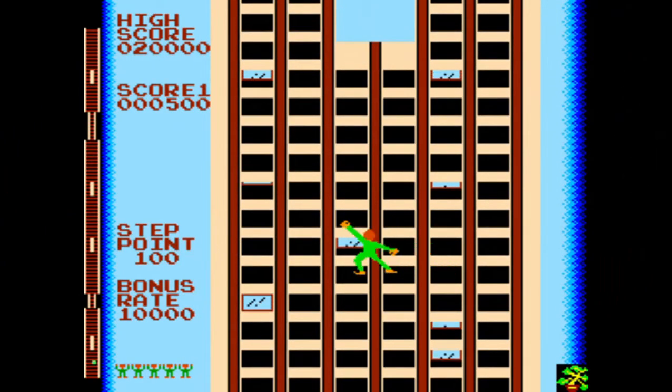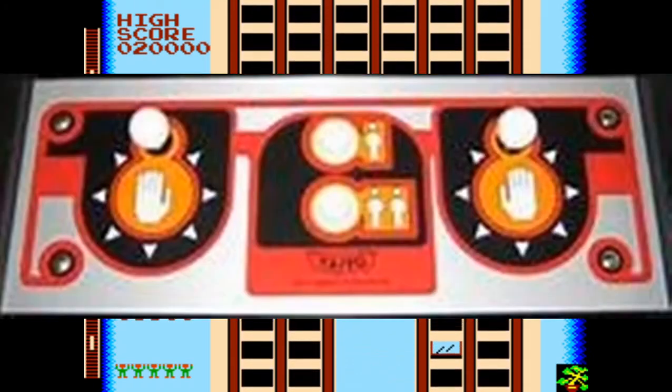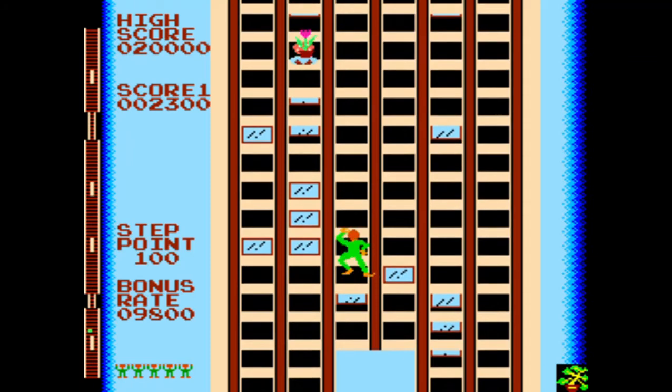Crazy Climber is a climbing style game in which you control a climber in his attempt to climb up a skyscraper. You control your climber with two eight-way joysticks, one for each arm. You control the right arm with the right joystick and the left arm with the left joystick.